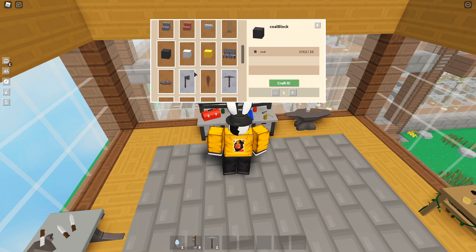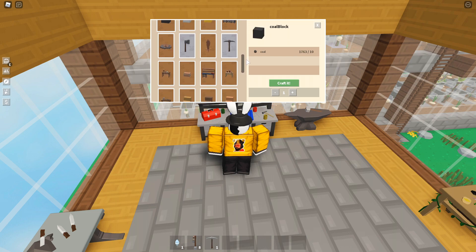Scrolling down, three more blocks have been added: coal blocks, iron blocks, and gold blocks. I don't know where to get gold right now — I've been to the spawn hub area and there's no gold spawning there, so my guess is it'll be on the new island. I'm definitely going to be making a lot of these iron blocks — they look really cool.